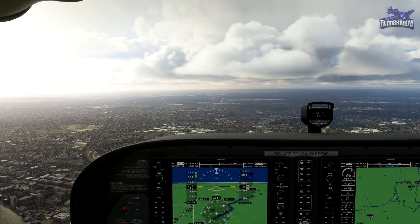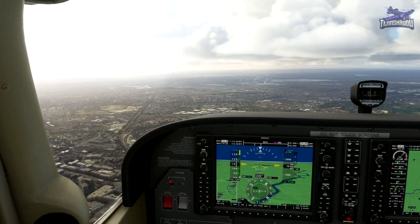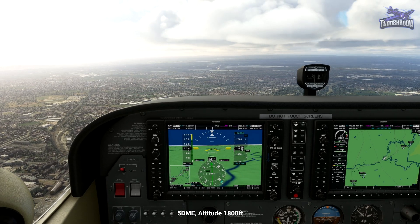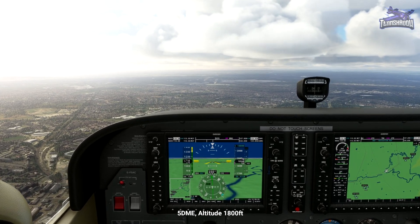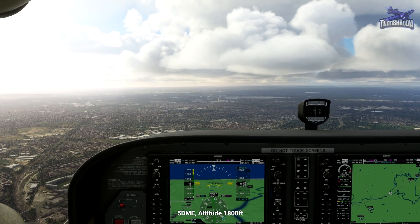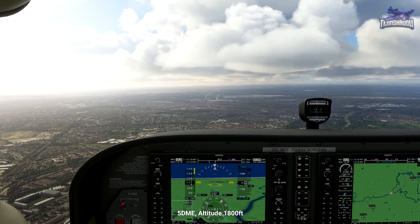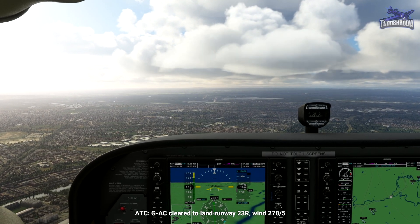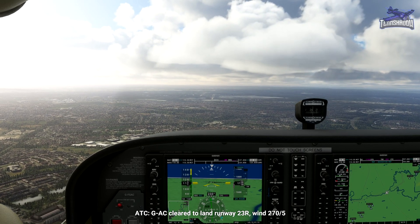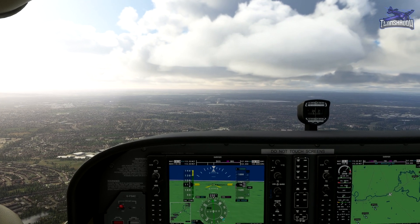Should be getting close to another altitude check. Five miles, altitude 1,800 feet. This is a slightly offset approach — we're on the inbound of 227, with the runway course of 232, giving an offset of 5 degrees. Cleared to land, and we're looking okay on our altitude.